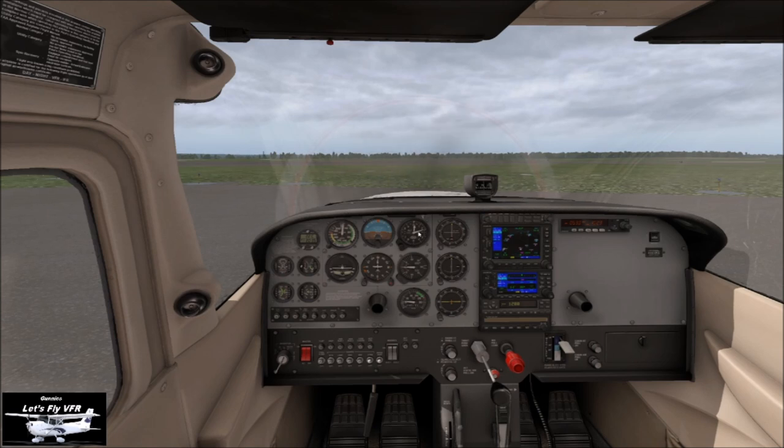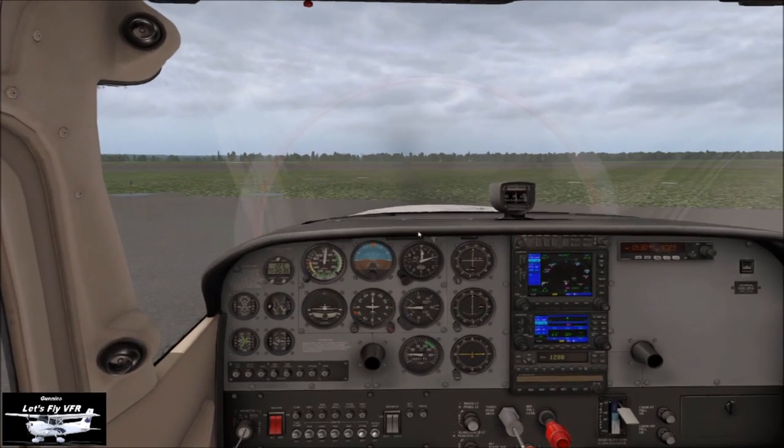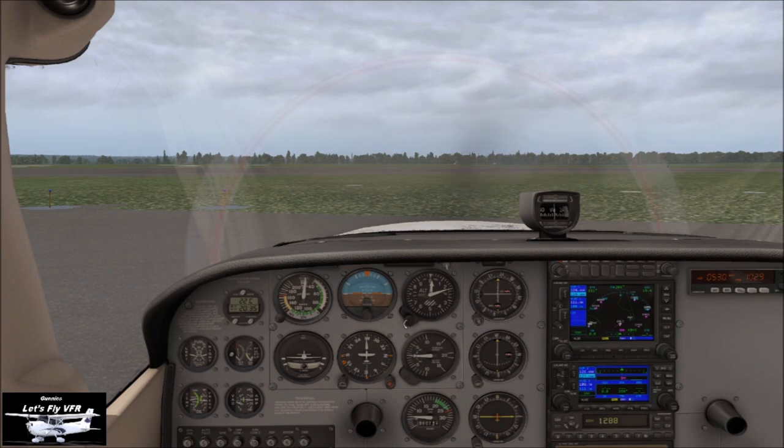Let's check all our switches are on — we've got our fuel pump and everything is on. Flaps we don't need. Altitude — just make sure it's at 171 feet, so let's just adjust that. It's going to be in the middle of those two. There we go, that's looking fine.